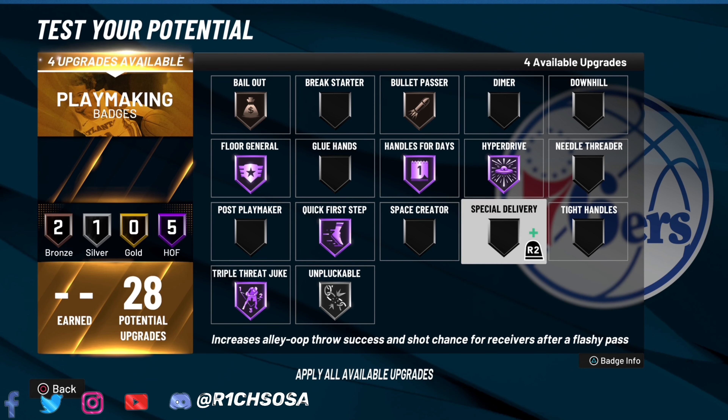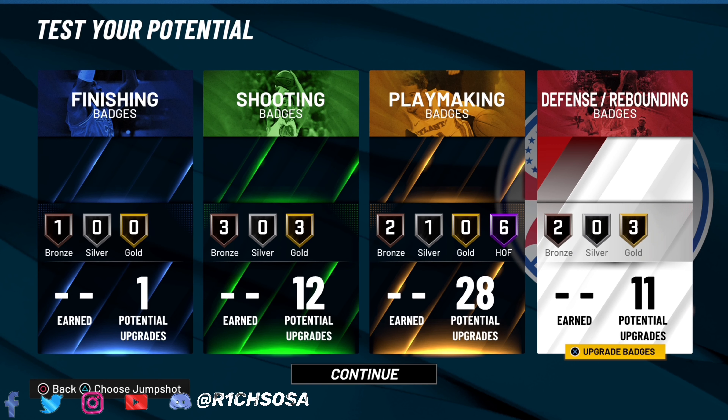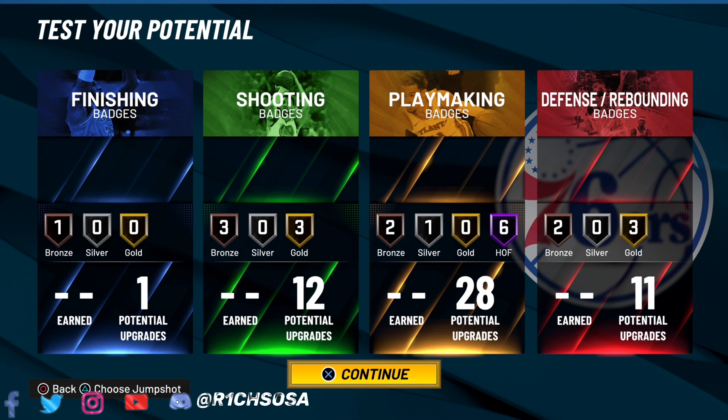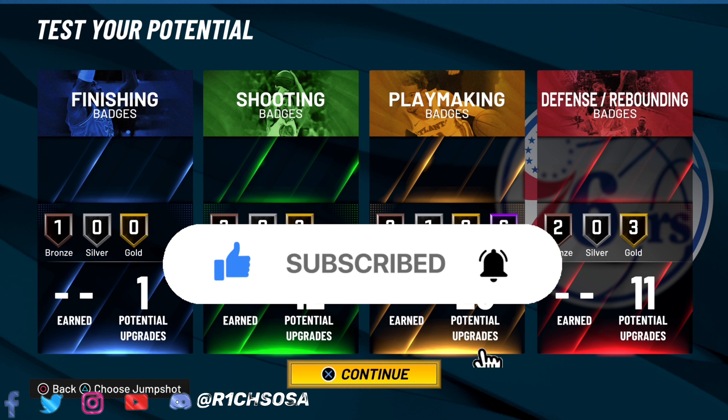Now for the playmaking — a lot of wealth in this category. I'm going with handles for days on Hall of Fame, quick first step, triple threat juke, and floor general, because this build is going to be usable in any game mode. Going with hyperdrive as well — that'll definitely help when we can speed boost and takeover. Then bronze bailout and silver unpluckable. With five more badges left: bullet passer and special delivery. Final setup: 11 defensive, 28 playmaking, 12 shooting, and 1 finishing.